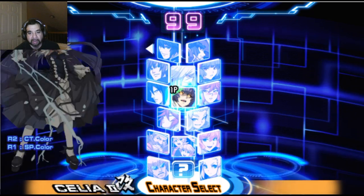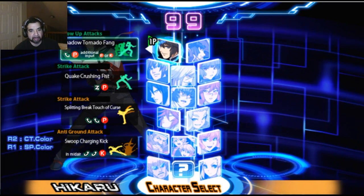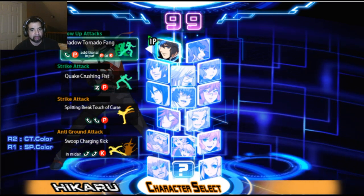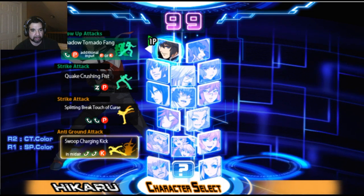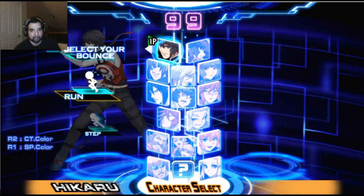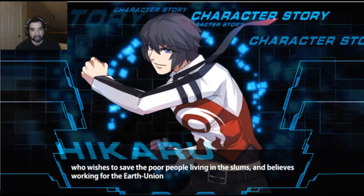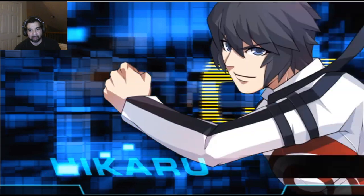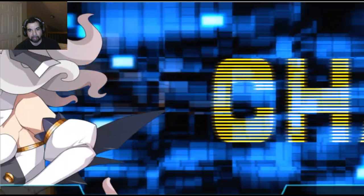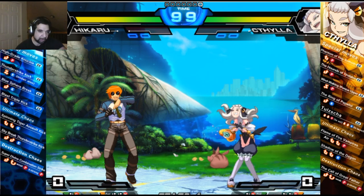Alright, let's start with the standard guy. You can pick a couple of different moves. There's a step and run — I think this is how you close distance between fighters. On the left-hand side it shows all your moves and your special moves.